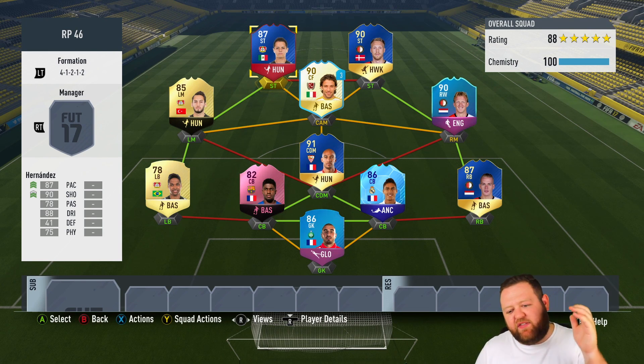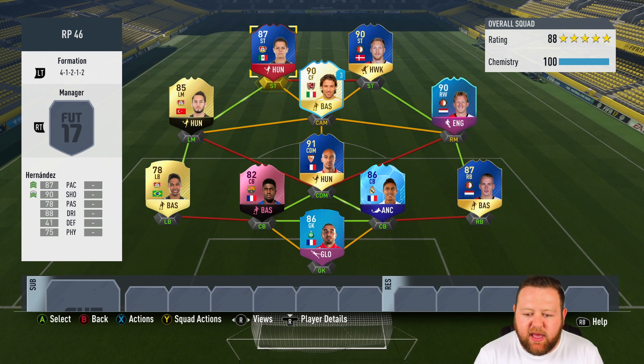I hope you guys understand and enjoyed the video — it's been a fun one to make. Once you change to that 4-1-2-1-2 narrow and play Chalanoglu and Kaut as centre mids, it works really well because Nzonzi, although he pushes up a little bit too far, is covered by Dirk Kaut who's got that 80-plus defending. You've got a lot of flair with Del Piero — he really brings this team together and overall it was a lot of fun. Smash a like on the video if you've enjoyed, don't forget to subscribe, have a great weekend and I'll catch you next time guys. Peace.